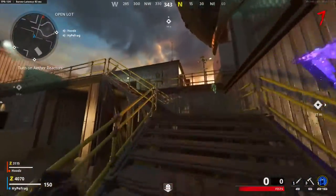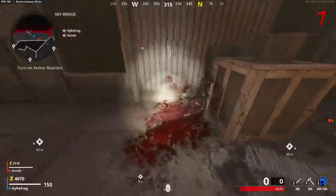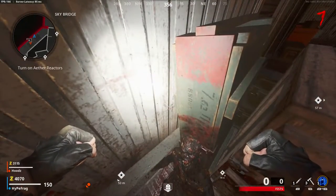Then you just need to run up these stairs, but before doing so you need to make sure that you've bought Tombstone, otherwise you won't be able to do this glitch. You see this little corner here — you're going to make sure that you can get a zombie to down you in this corner.